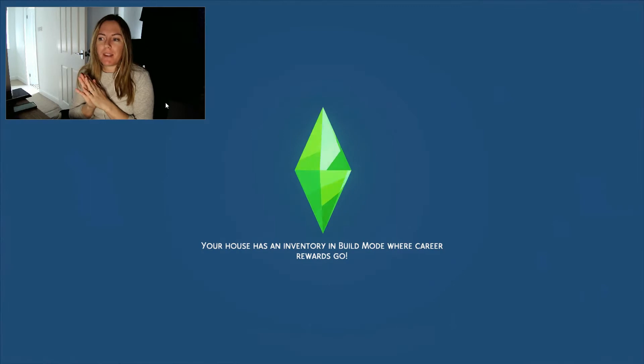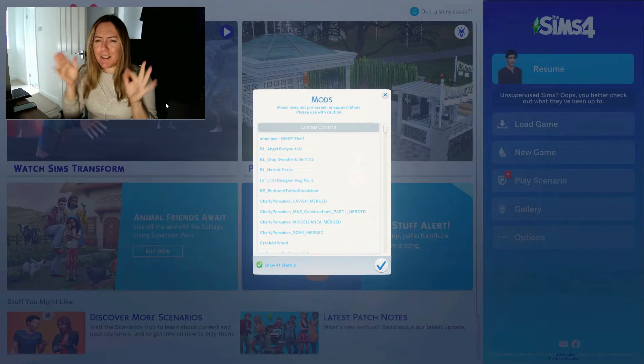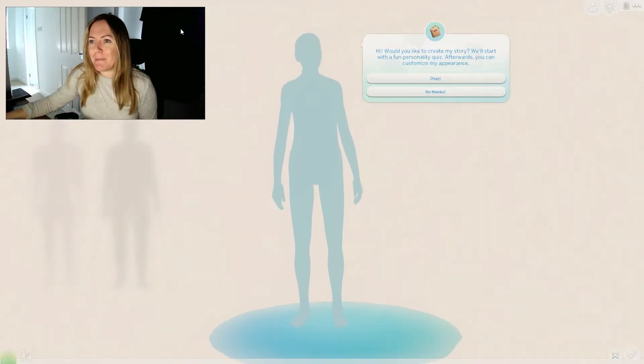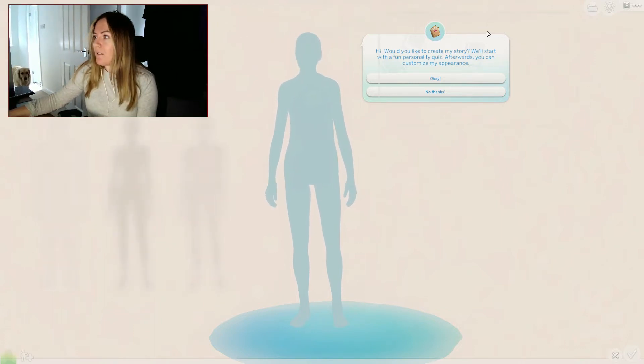Hello and welcome back to my channel. Today I'm doing something a little bit different - not a build or a legacy. I'm still playing the Harlow legacy, but I wanted to start a mini series on completing aspirations. I'm going to create individual sims to complete individual aspirations, and I'm going to do it on a new save.